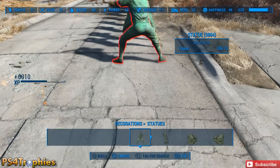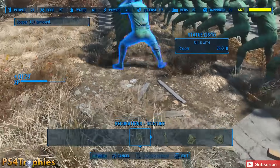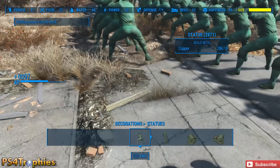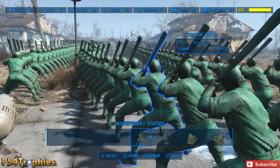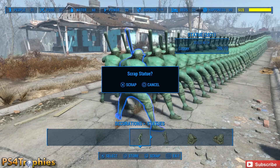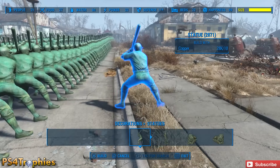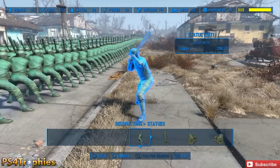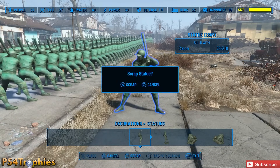At a certain point we're going to reach the maximum size of the settlement. Once we've hit that limit, we're going to scrap one statue and then rebuild it — scrap it, rebuild it, over and over again. So scrap the last one, then go ahead and build one and scrap it immediately.